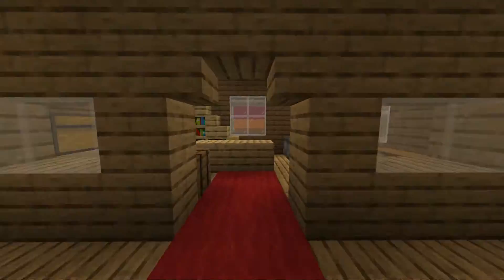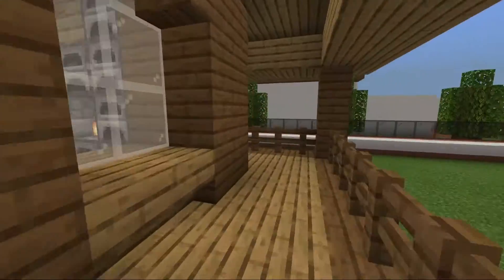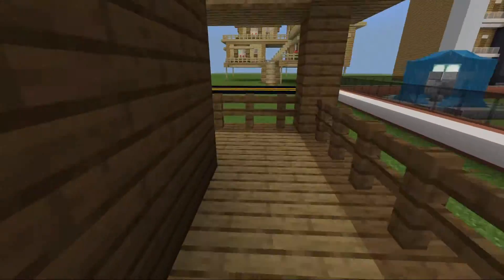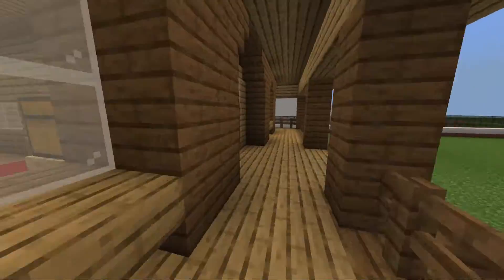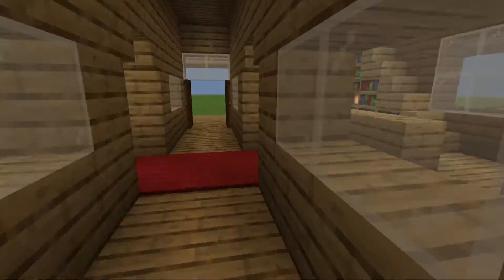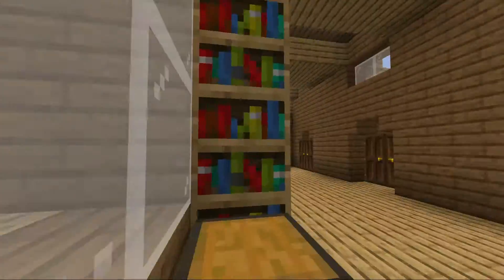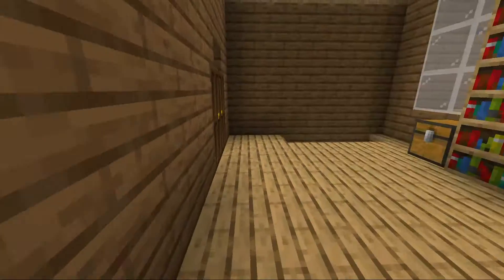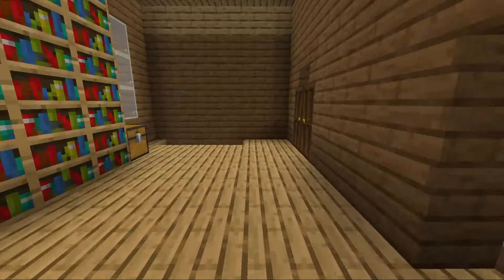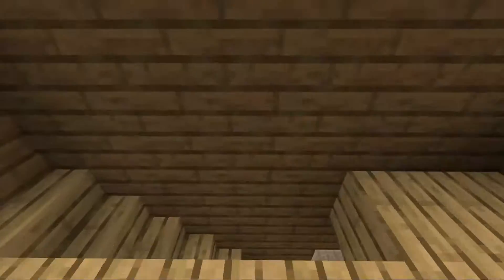We'll go through this house — kitchen, another kitchen. The backyard goes all the way around. Let's go back in and go upstairs, both ways. Looking at what the upstairs looks like — there's a deck, bedroom, another bedroom.